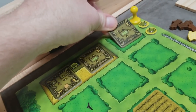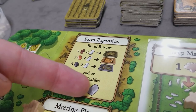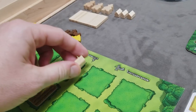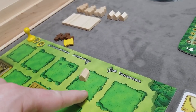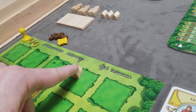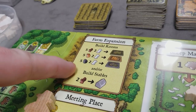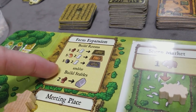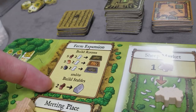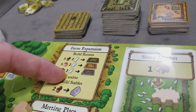New rooms must be orthogonally adjacent to existing rooms. The farm expansion action also allows you to build stables at two wood each, up to a maximum of four stables per player. A stable by itself lets you store one animal. An important rule: a player cannot take an action if they cannot perform it — you can't come here just to block. However, since it's an and/or spot, being able to perform either option makes it a legal placement.